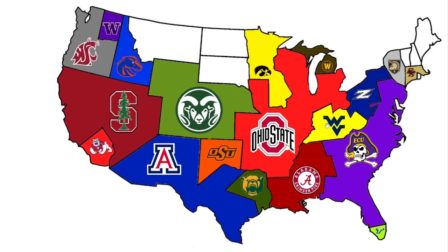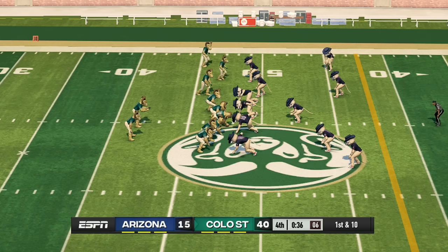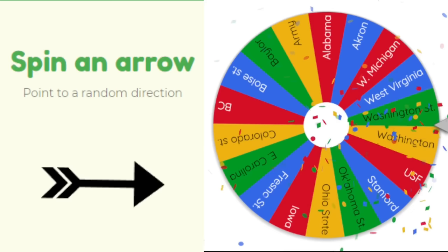Arizona heads northeast — going from their logo, the closest team is Colorado State. Colorado State might not be a great real-life team, but their mascot shows up again with a big win, 40 to 15 over Arizona. Another big-time win for Colorado State.